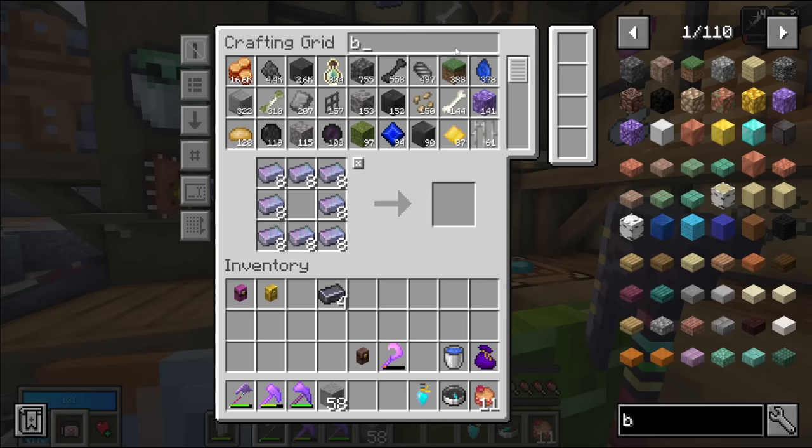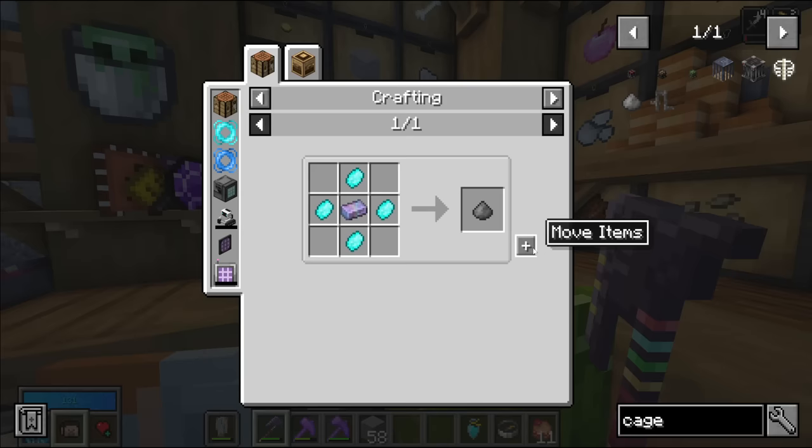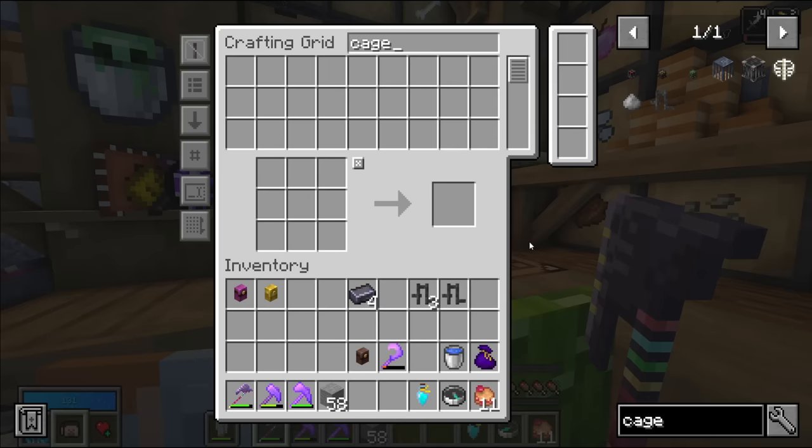I've been valuing chromatic steel the highest of all materials because you use it so much. We need eight per cage piece and four cage pieces - so eight times four. But I only need the echo pog now. Echo pogs are quite expensive. I definitely have enough echo, but I only have three pogs, so I'm gonna need five more.